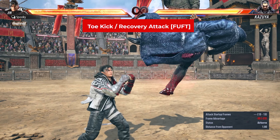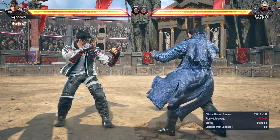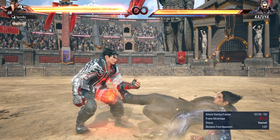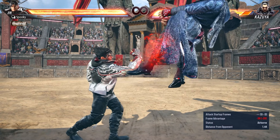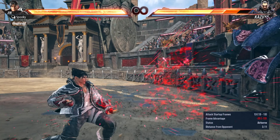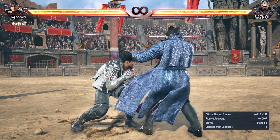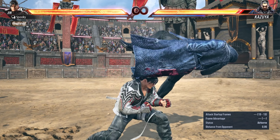The final generic wake-up option that most characters can use is the toe kick, or recovery kick as it's called in-game. You need to be face-up feet-towards to use this — press down+4 to kick at the opponent's shins. It's fast at 13 frames, and although it is minus 3 on hit, it creates some distance. However, it does a pitiful amount of damage and is launch punishable on block. It has all the vulnerabilities of wake-up low-kick, so you can low-parry it or make it whiff and take advantage of the recovery for an easy combo. Overall, this is one of the options you should use the least.